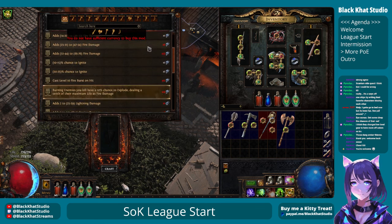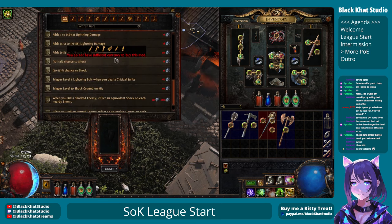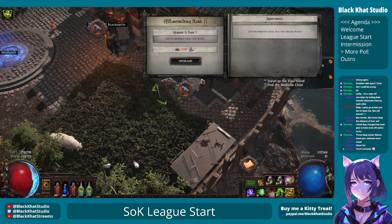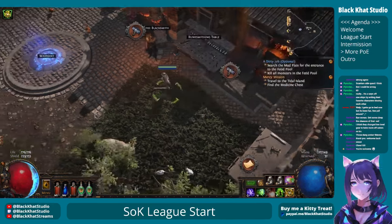Anyways, it looks like you get all the fire stuff at your first level of runesmithing, and then the second level is lightning, so I guess the third level is going to be cold when we use our bound runes. Apparently the life rune is there too.